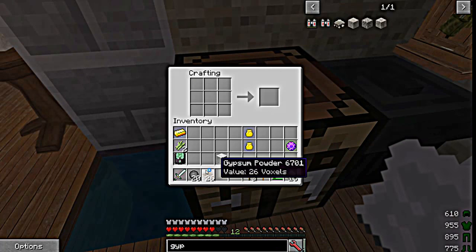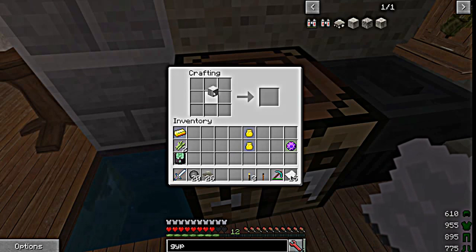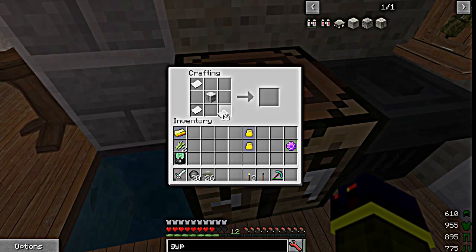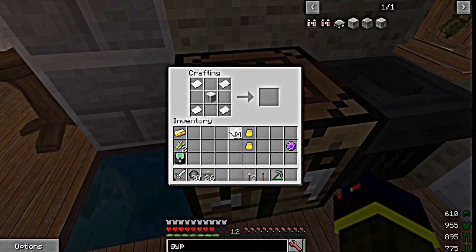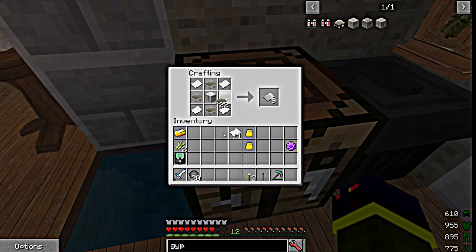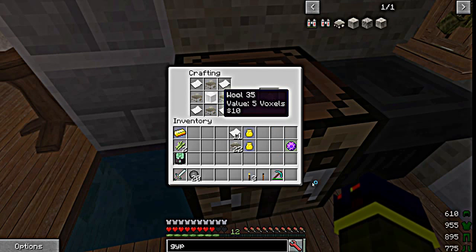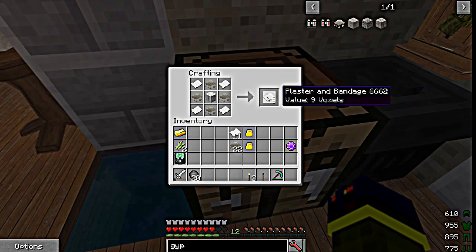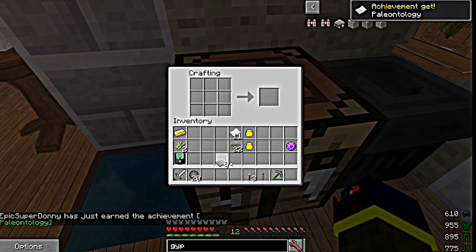Next you'll take your wool, put that in the middle, take your paper and put it on the outside — four pieces. Take your gypsum, put it on the sides — four pieces — and it'll give you nine plaster bandages.